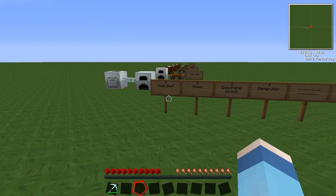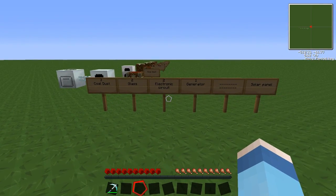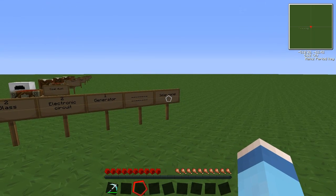The ingredients we need are three coal dust, two glass, two electronic circuits and one generator, and that'll make us a very nice solar panel.